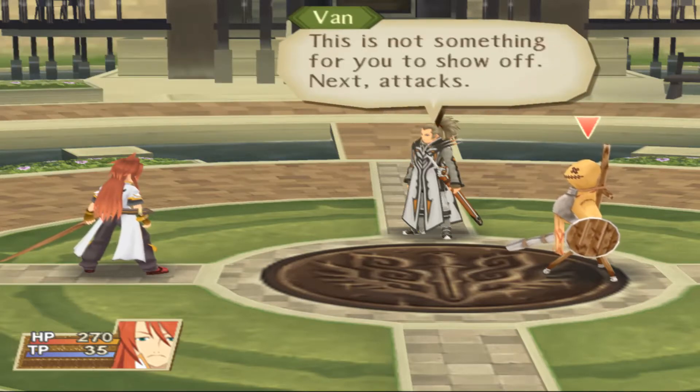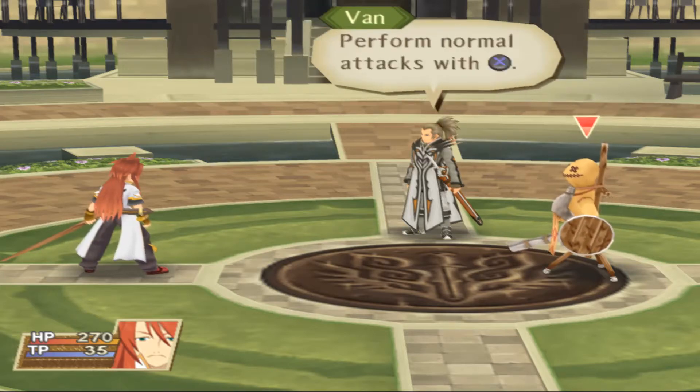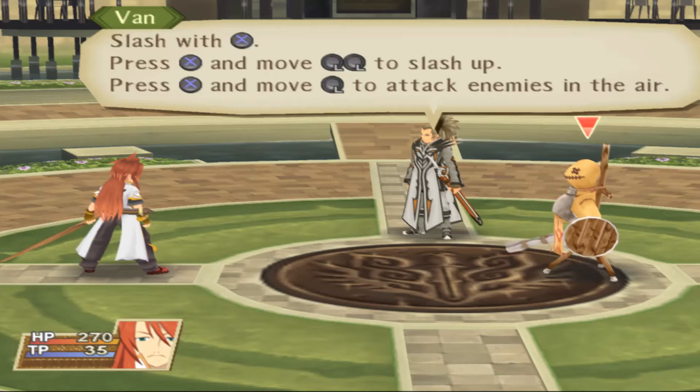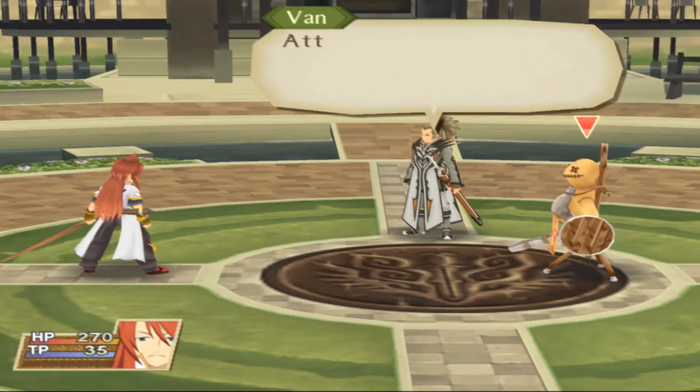Next, attacks. Perform normal attacks with the attack button. Normal attacks will change when combined with the left stick. Slash with the attack button — press it and move the left stick left or right to slash. Press it and move the left stick up to attack enemies in the air.